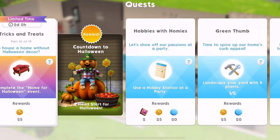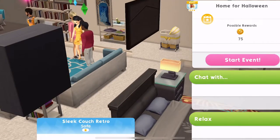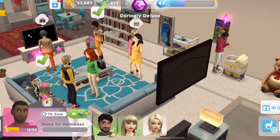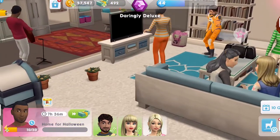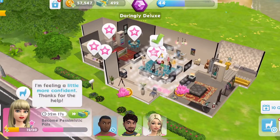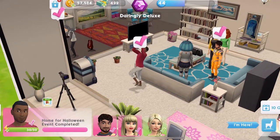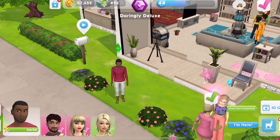Part 16 — is a house a home without Halloween decor? Complete the home for Halloween events. This is on a sofa, so let's click on a sofa and home for Halloween. It is an eight-hour event, but this guy has some traits that make it quicker. We have finished the home for Halloween event, let's click on the tick and get those rewards. That is quest part completed.